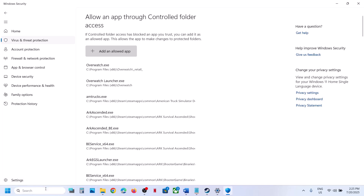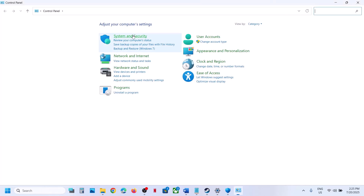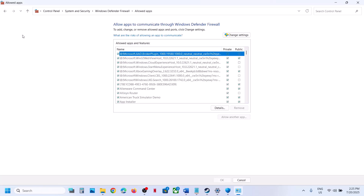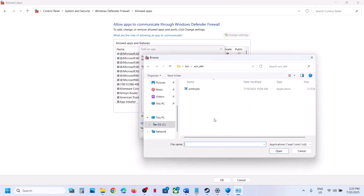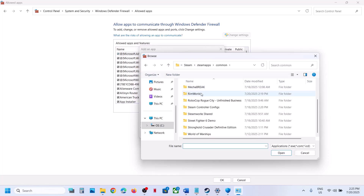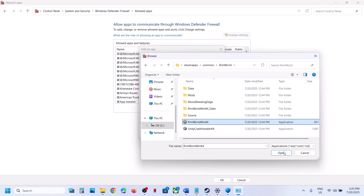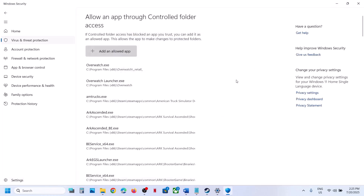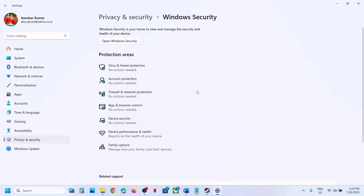Also open Control Panel, go to System and Security, Windows Defender Firewall, Allow an App or Feature Through Windows Defender Firewall, click Change Settings, then Allow an App, click Browse, navigate to the game installation folder, select the game exe file, click Open, and then click Add. Once the game is added, launch the game.